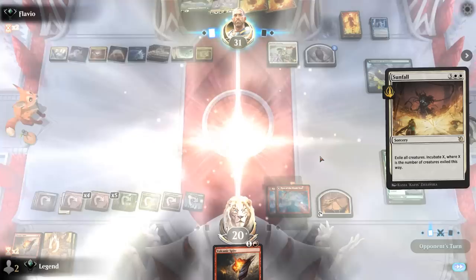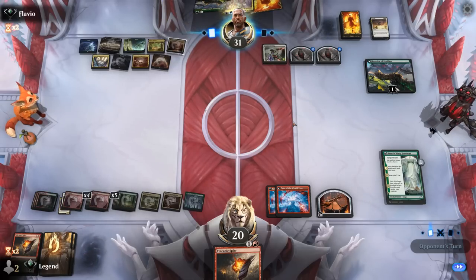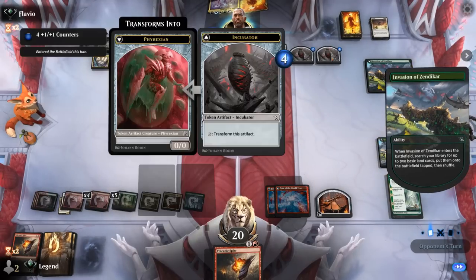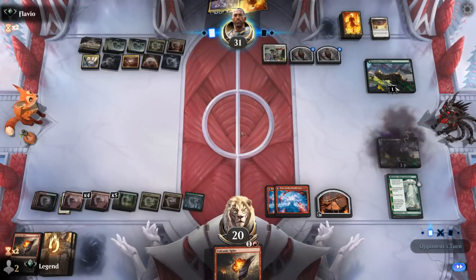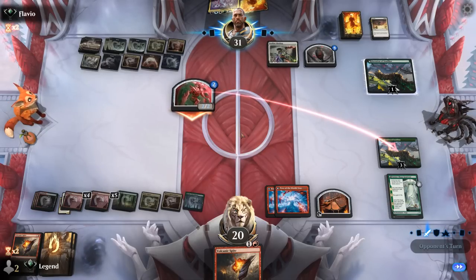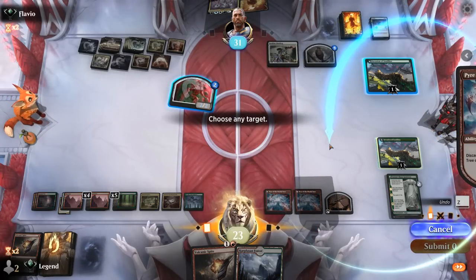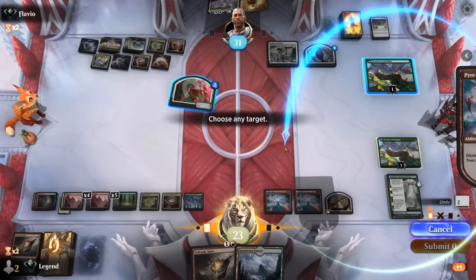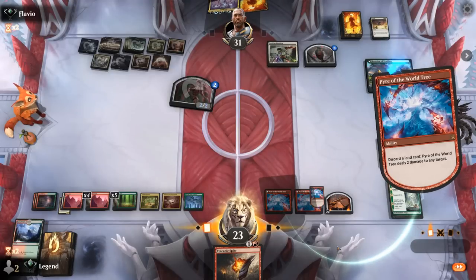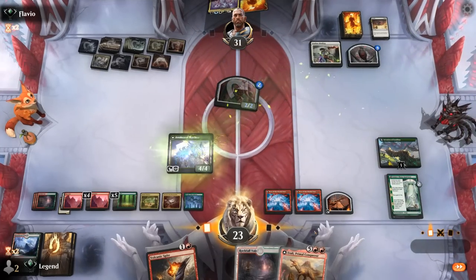Our opponent does have another Sunfall — unfortunate. The board clears and a second Atraxa takes over, but our top decks are good, especially with double Pyre in play where any land we draw becomes two damage and two cards. Our opponent attacks the Invasion for two, and we activate Pyre to take out their token rather than the Invasion. We find another Itali and should be able to transform it right away.